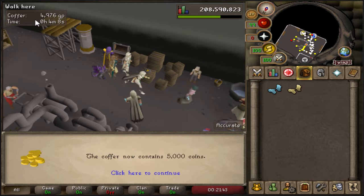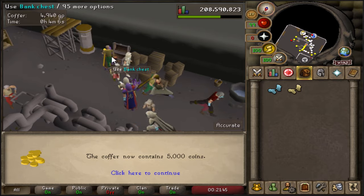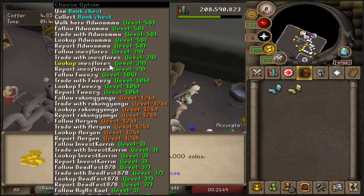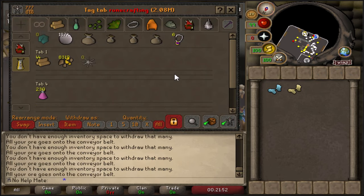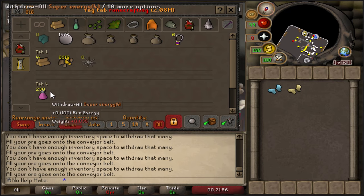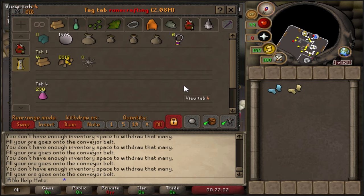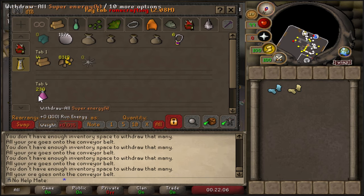As you can see, the money will start going down, so you have to work quickly. This is how I have my bank set up — pretty much all I have in one tab is gold ore and energy potions. You will need energy potions if you want your coffer money to go down slower, because you're going to be running the whole time. I highly recommend energy potions or even stamina potions.